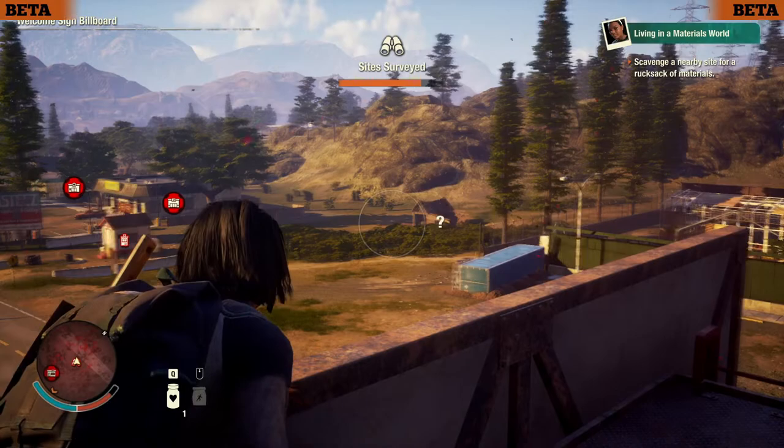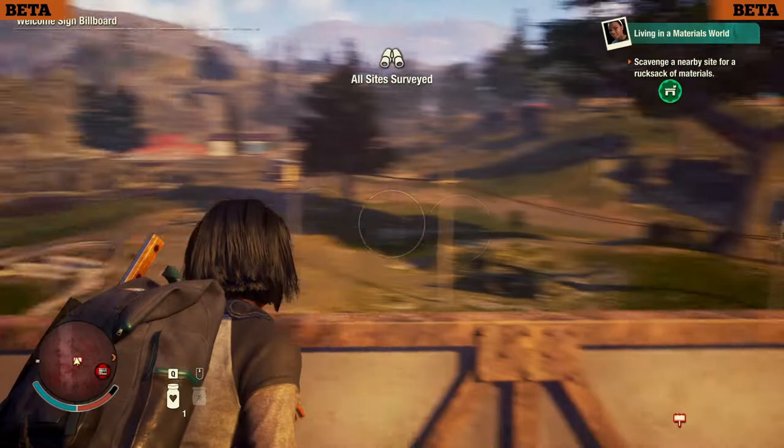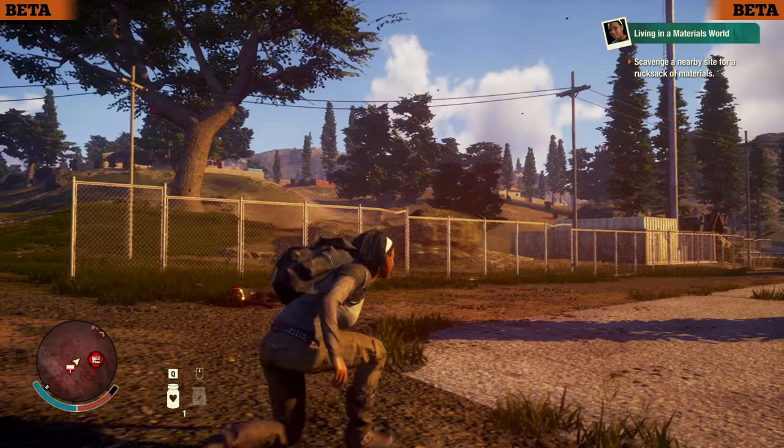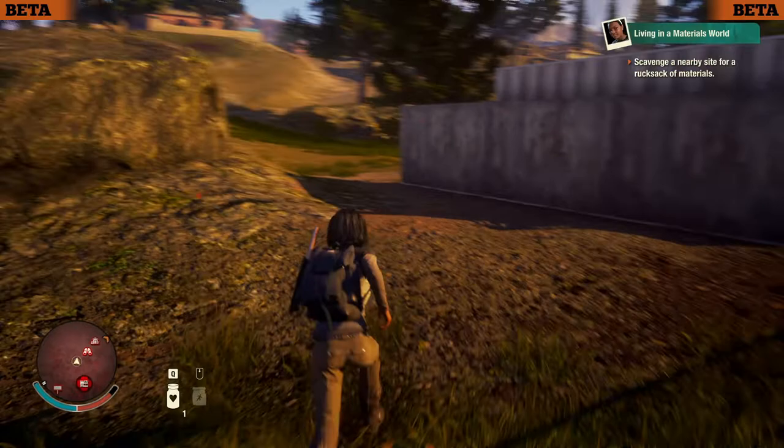That is what I call a good outpost location — the Dirty Bird Espresso. Seems a little small, though. That might have food in it, but I'm supposed to be going after materials. I think I might survey a little bit more at this cell tower.